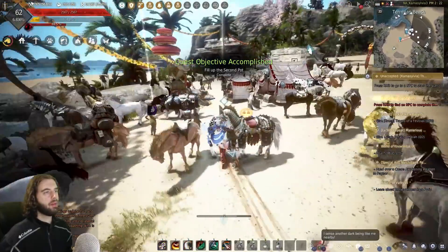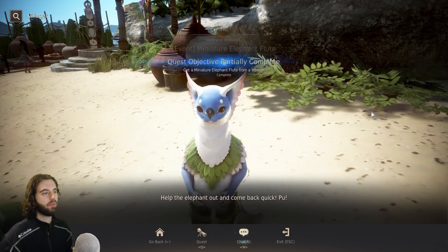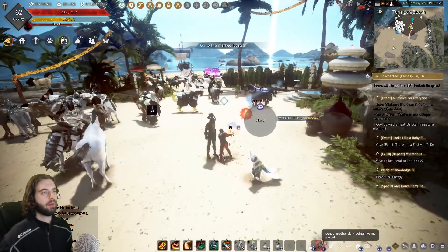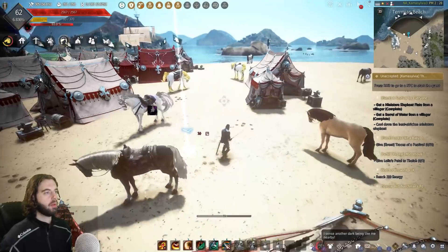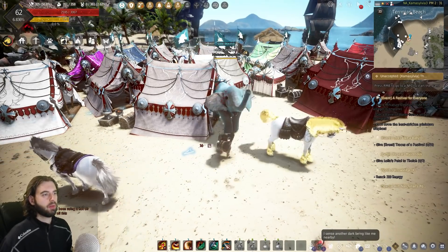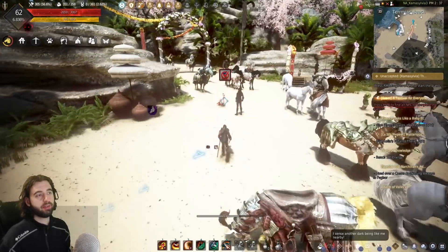One more quest remains — from this NPC here. Talk to them: A Festival for Everyone. Take the first and second options. In your inventory you'll now have a miniature elephant flute; right-click it to mark the location on your map. Head over to the spot where all the tents are. Once there, click on the flute again, then click the bucket of water in your inventory to equip it. Left-click to cool off the element — and that'll complete the quest after you do it enough times.